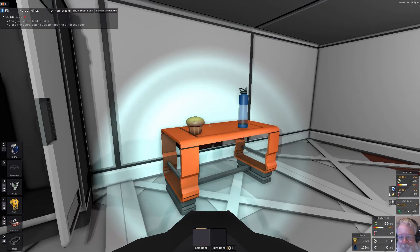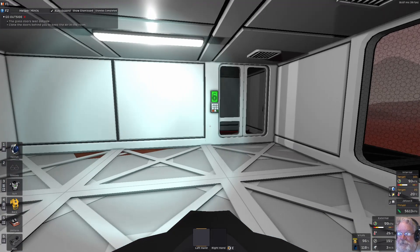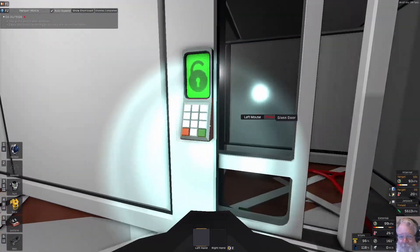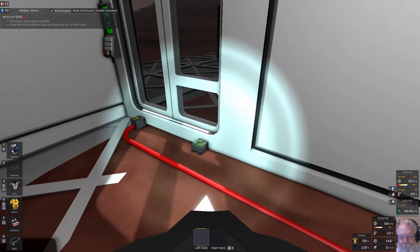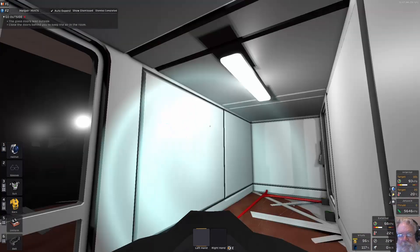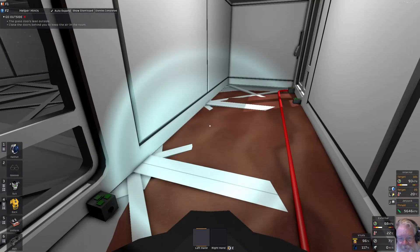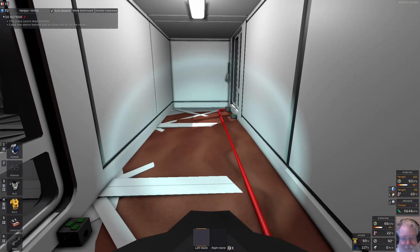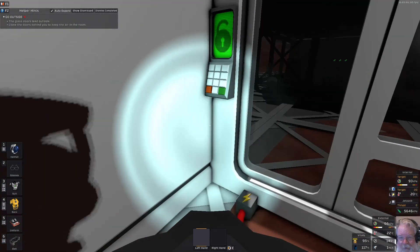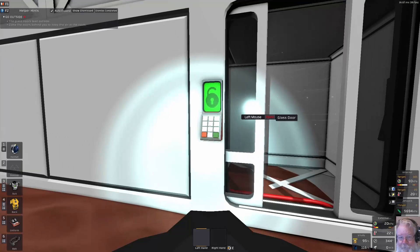Next step: go outside, but first I'll put the food and drink in my backpack. Close the glass doors behind you to keep the air in the room. Every time we open the door it equalizes pressure between the hallway and the main room. The external pressure is now down to 66 kilopascals — if we open this door, whatever's in here will vent out. Wouldn't it be nice if we could pump the air from that hallway back into the base?